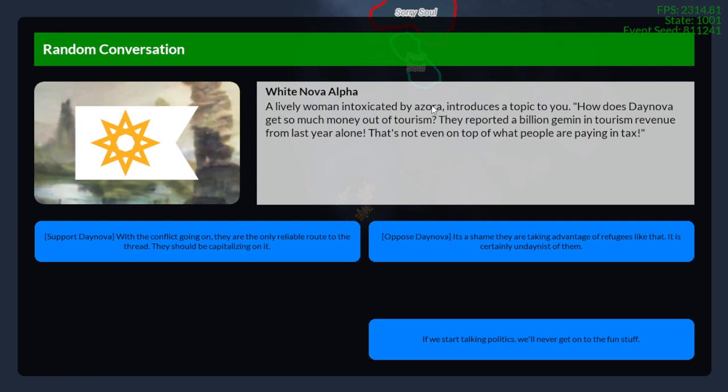A lively woman intoxicated by Azora introduces a topic: 'How does Daynova get so much money out of tourism? They reported a billion Jimmin in tourism revenue from last year alone — not even counting tax. With the conflict going on, they're the only reliable route to the thread. They should be capitalizing on it.' The response option calls it undanist of them, with Danism being a religion in-universe.